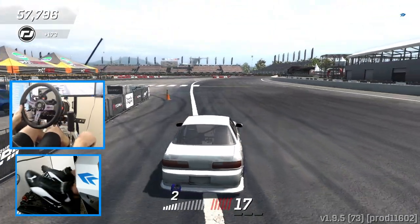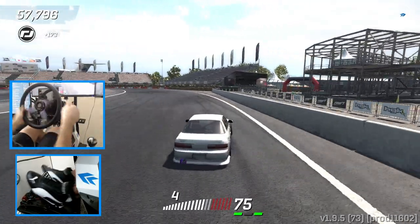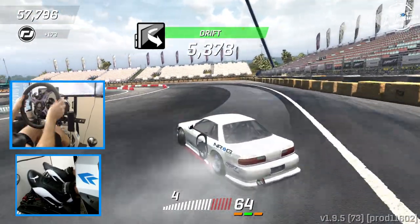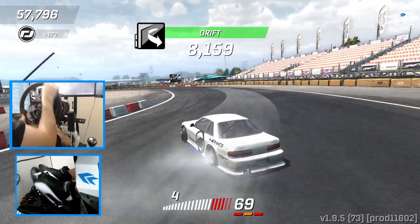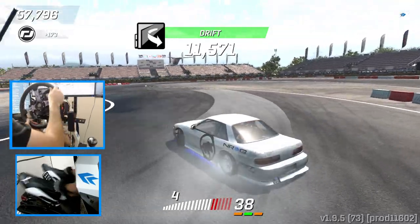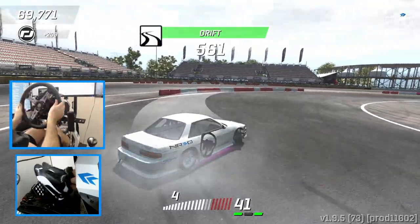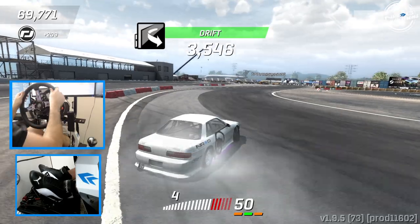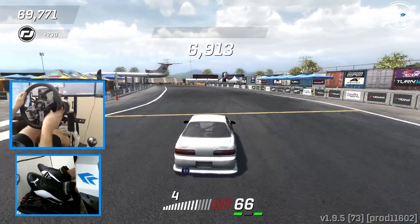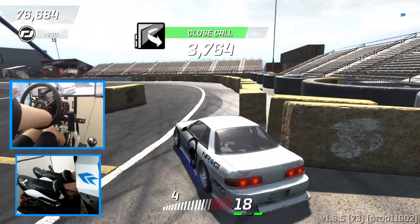Definitely feeling the wheel a lot more. I like it better without stability control — I feel like I have a little more control of the car. All the clutch kicks and left foot brakes are actually able to happen now. I think we have a solid feel right now. I'm going to have to tweak the wheel settings a little bit to get a better feel for myself, but Torque Drift on the wheel — 10 out of 10, we recommend.